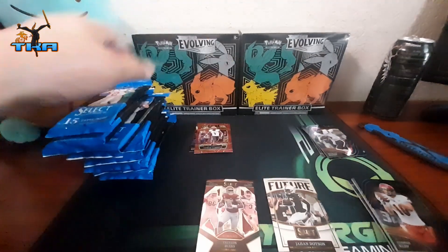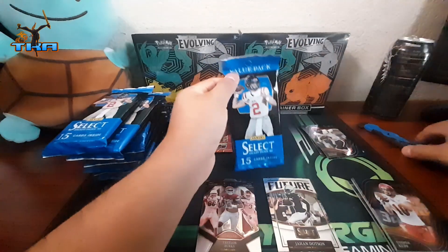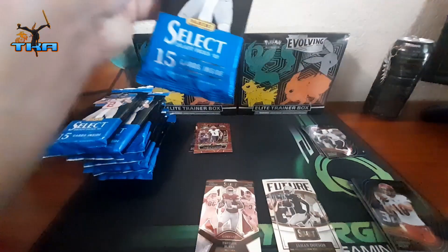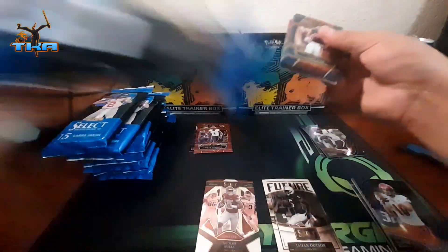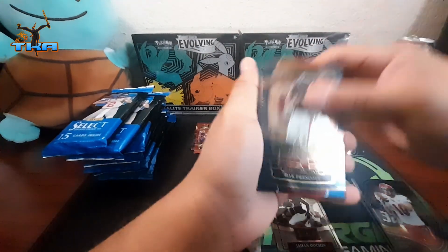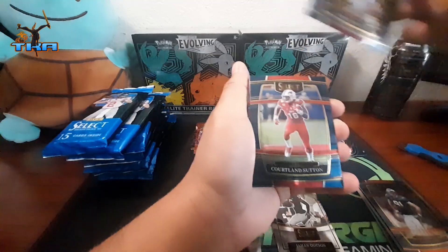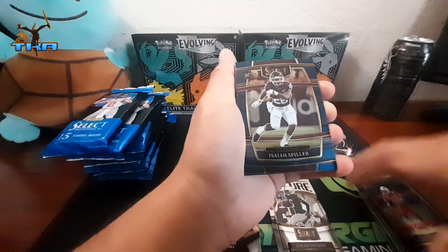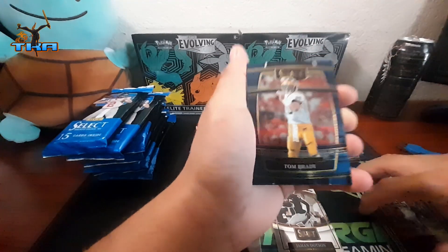These packs do come with a lot of base Concord cards and field level cards, and then a couple of things in the middle — that's pretty neat. Moving on, we got Chris Long, Dak Prescott, Courtland Sutton, Jamal Charles, and Tom Brady.